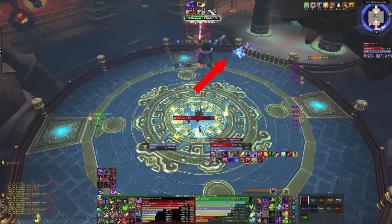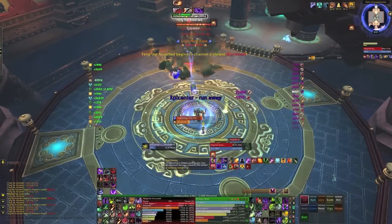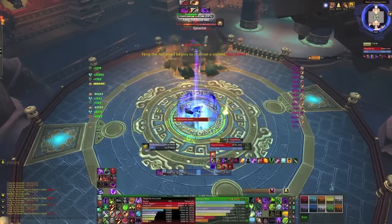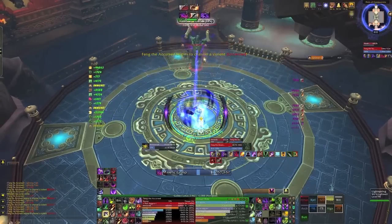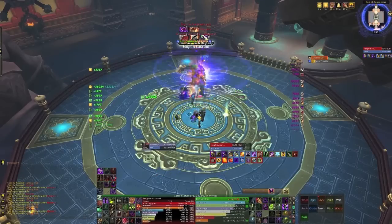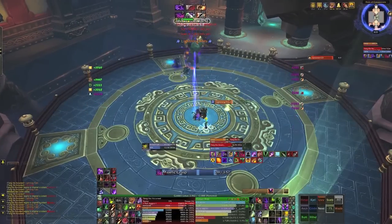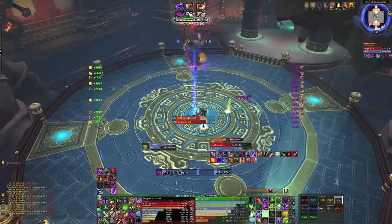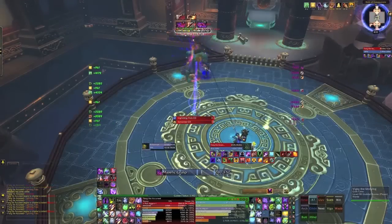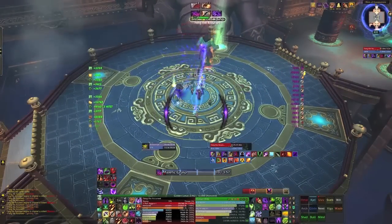He does the spark again, then his Epicenter. For a dot class, you want to make sure you've got all your dots up on him beforehand because you're not going to be able to hit him — he has a 75% reduced chance to hit. It deals a lot of damage, so you want to group up and heal. We tried being on the opposite side of the platform but found it didn't do less damage than being halfway across. So we grouped in the middle and abused the Nullification Barrier to put it around us and completely negate the damage.